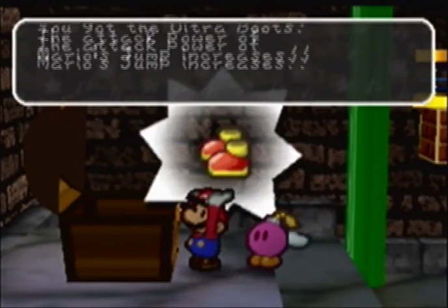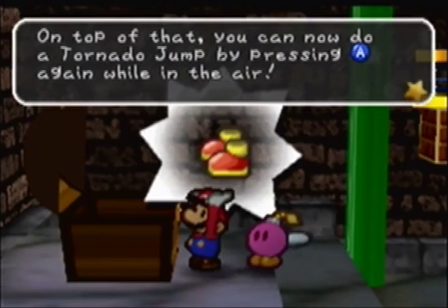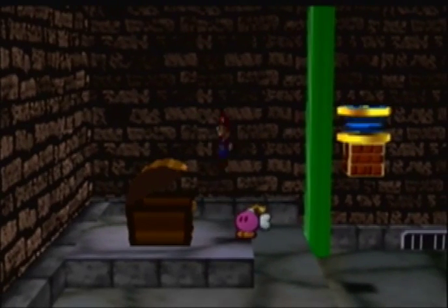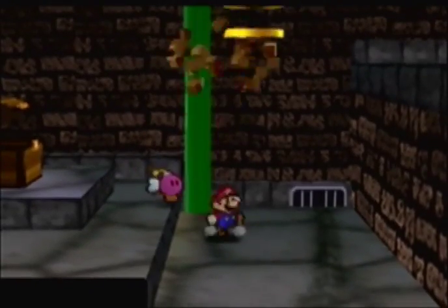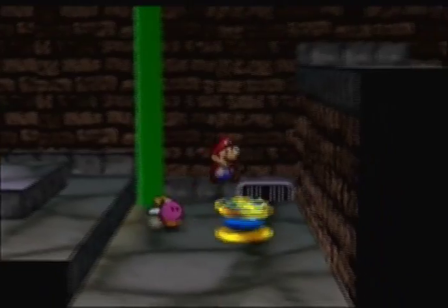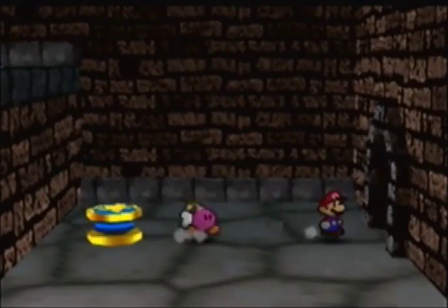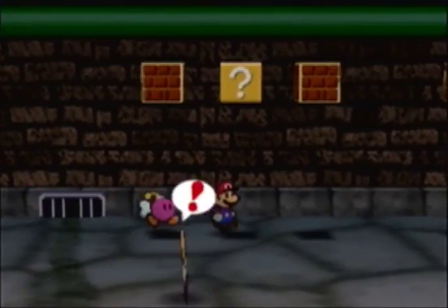We got the Ultra Boots! The attack power of Mario's jump increases. On top of that, you can now do a Tornado Jump by pressing A again while in the air. Mario can actually jump really high now — press A, then A again. He can reach blocks that are really high up. So he can actually go back to Luigi's house and deal with Luigi. Get him down.